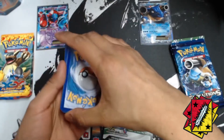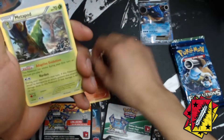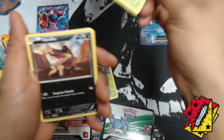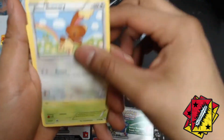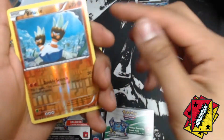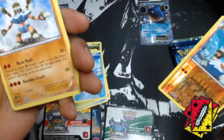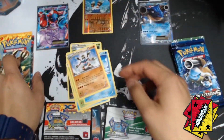Alright, three to the front. We got a Torchic, a Metapod, a Roserade, a Sandile, a Bunnelby, a Caterpie, a Seel. We got a reverse Seel and for the rare we got the evolution Barbaracle. So we only got one reverse.